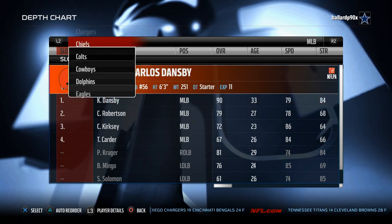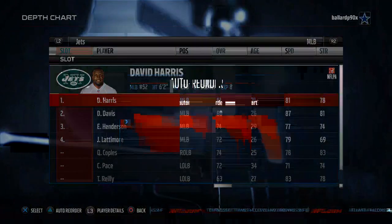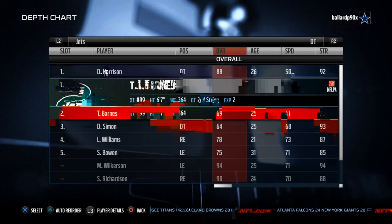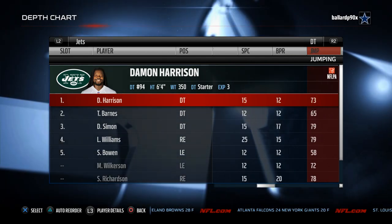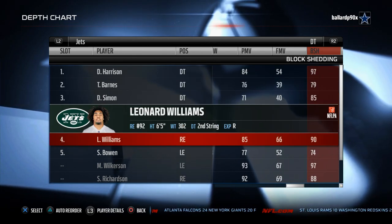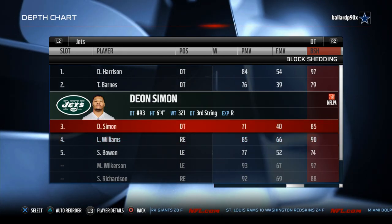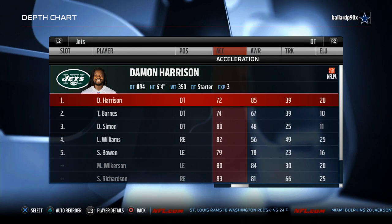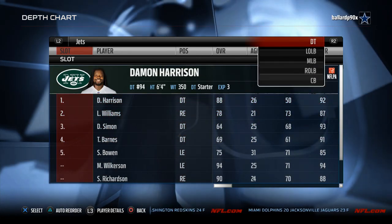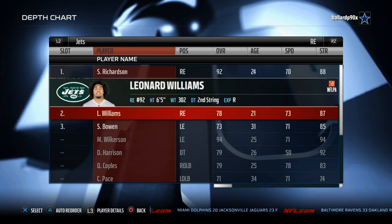Second on our list — I'm going with the New York Jets. I like the Jets this year. Their defensive line is in my opinion the best in the game. Here's why: Richardson, Wilkerson, Harrison — they all have block shed, they're just going to get off the block. 97 block shed, Leonard Williams is a sleeper in this game with 90 block shed, Wilkerson 97 block shed, Richardson 90.